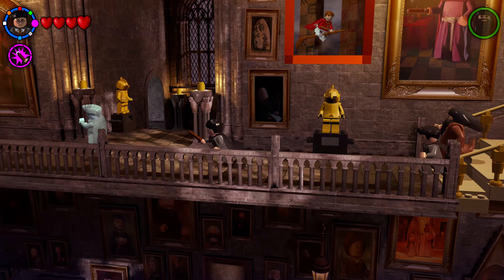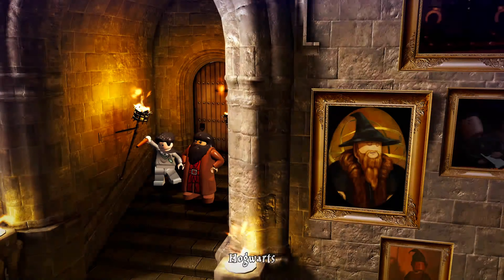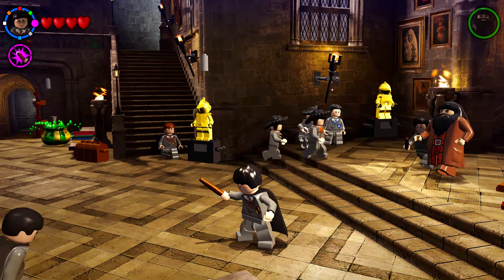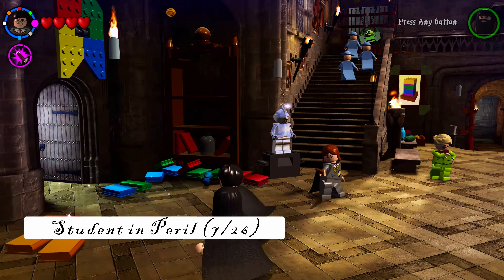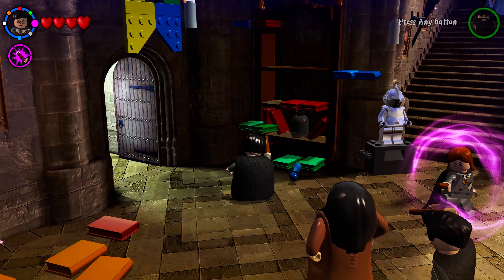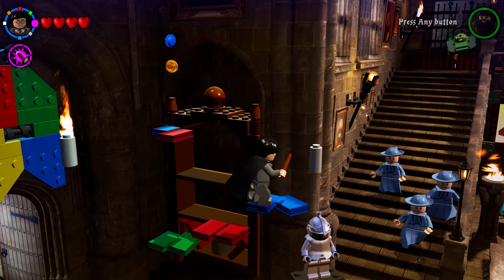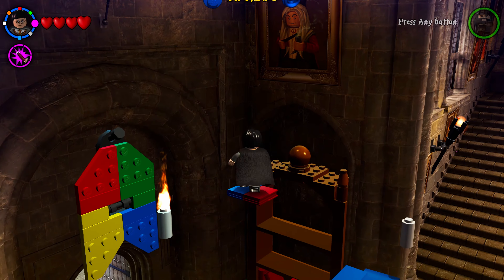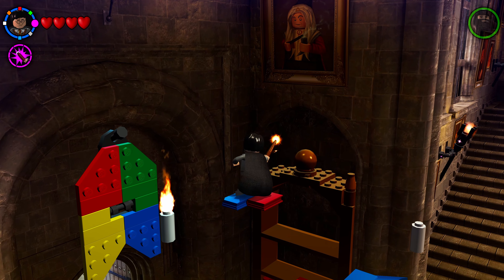Go to the bottom of the grand staircase and exit through the doorway into Hogwarts' main lobby. On the left side there are books you can cast Wingardium Leviosa on to use as stairways — climb to the very top where a student in peril is waiting to be collected.